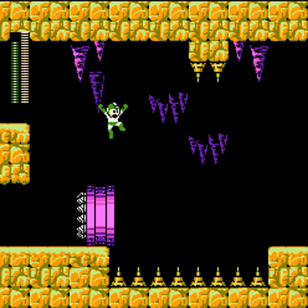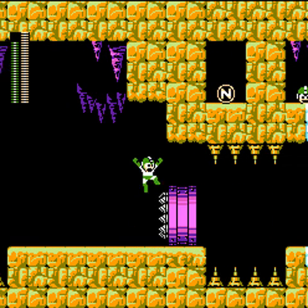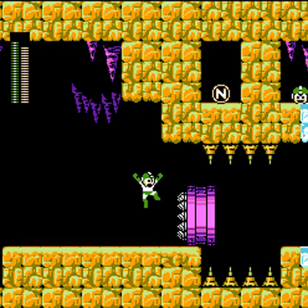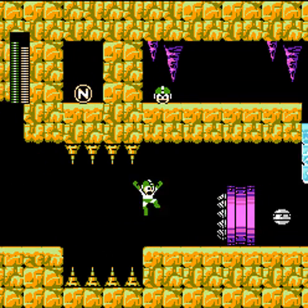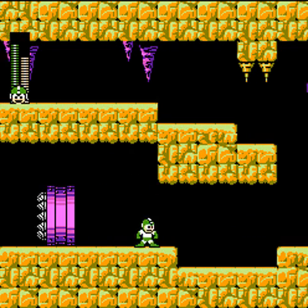The drills are invulnerable, but they don't insta-kill you — I think that's a welcome change. Something that was already in the original Mega Man 5 is you can stand on top of them. Now they actually made that mean something. Did they make that mean something.